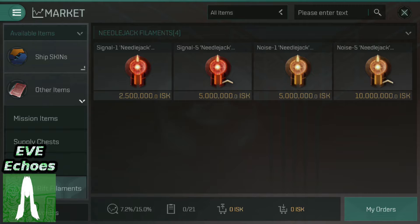So that's how they work briefly. How the Needlejack works is it jumps you to a nullsec location completely chosen at random — when you activate these, you don't know where you're going. The Signal 1, landing you in a system with players, is most likely for PvP — a quick way to get some player-versus-player combat in a random location. Alternatively, the Noise ones could be used by explorers to find a fairly quiet area to do a bit of exploring and then sneak back out again.